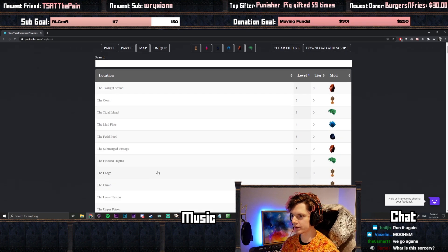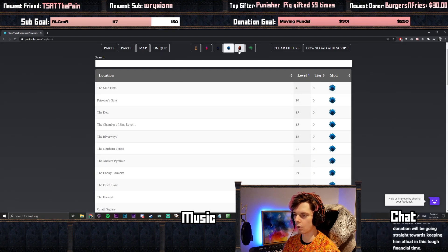Once we do everything in game and install the hotkey, you can basically just search here for any sort of mod that you're looking for. You can even search for all of the harbingers, all of the breach, all of that kind of stuff and everything like that.